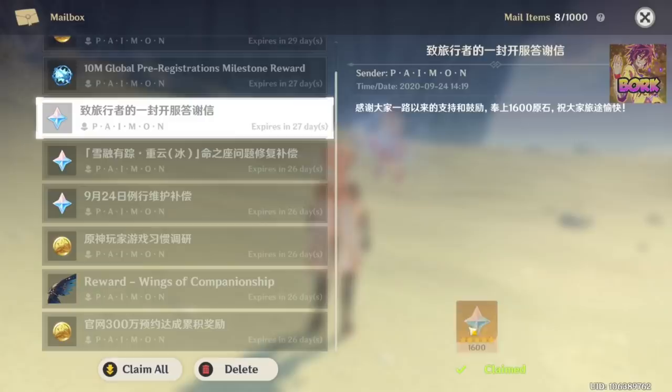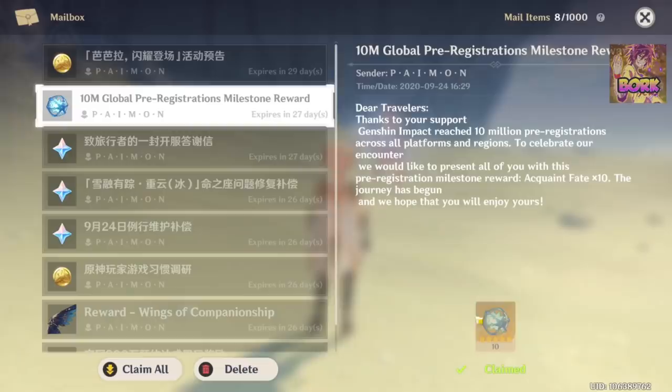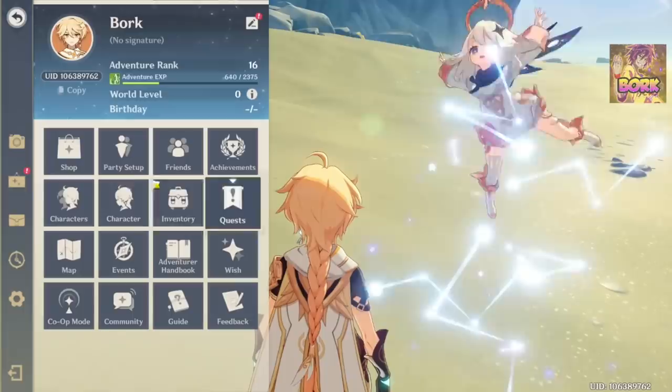Those 1600 Primogems can be used to get Intertwined Fates, which is what you'll use to summon on the Venti banner. These Primogems are very important in order to do the limited banner. You also get 10 Acquainted Fates at account rank 10 — this is all based on the pre-launch rewards. That's why it's so important to get to Adventure Rank 7 to do the limited banner summons.